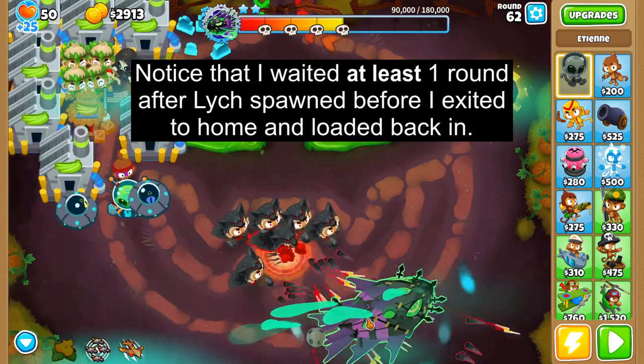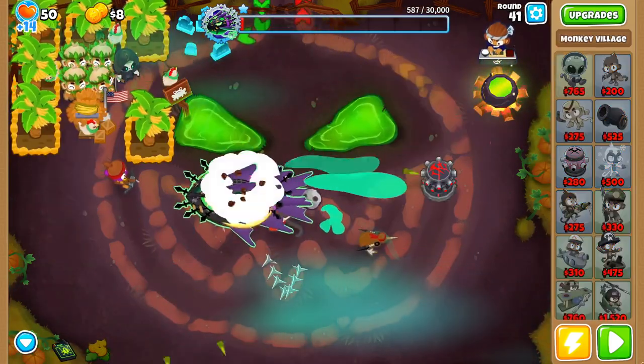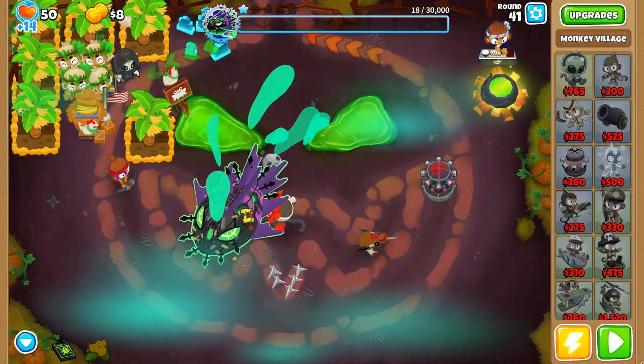This exploit makes it so easy that you can get away with almost no defense, allowing you to farm even harder for an easier boss. For the tier 1 elite, all you need is one sticky bomb ninja placed in the middle of the map to pop him.